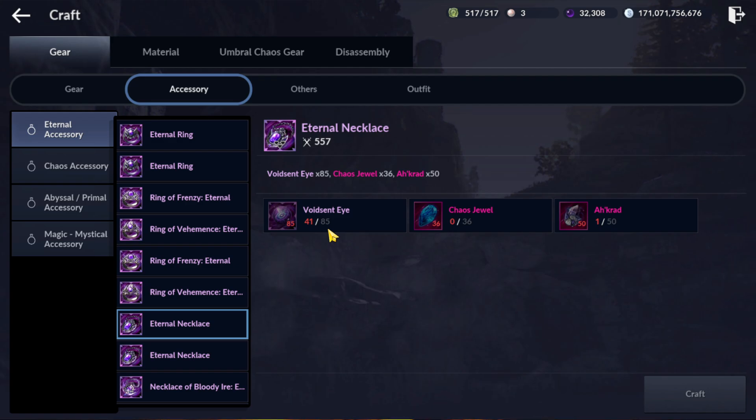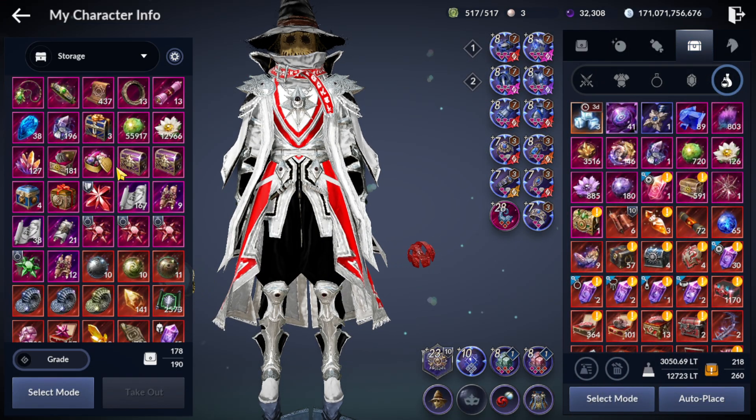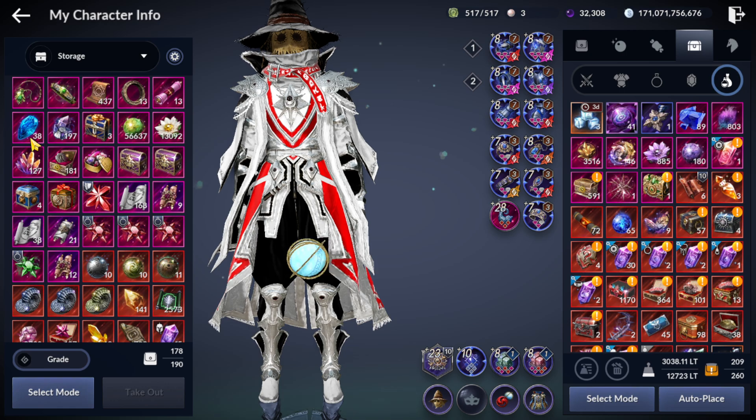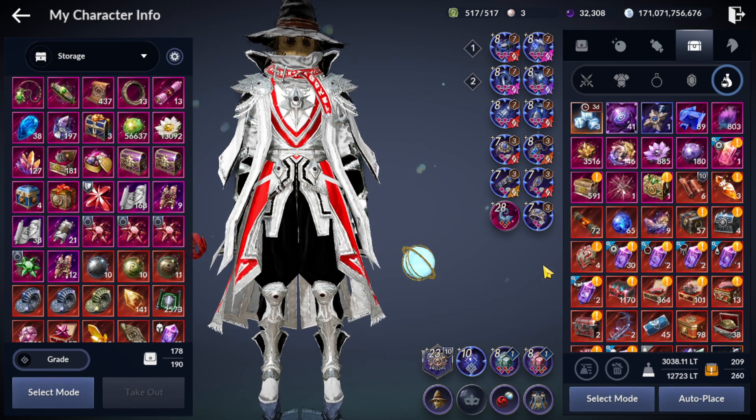Next, don't forget you also need to save Kill Jewel and Arc Credit. Try to check if you have Kill Jewel and Arc Credit. For me, I have enough Kill Jewel for four accessories, so I just need to farm more Cure Jewel.